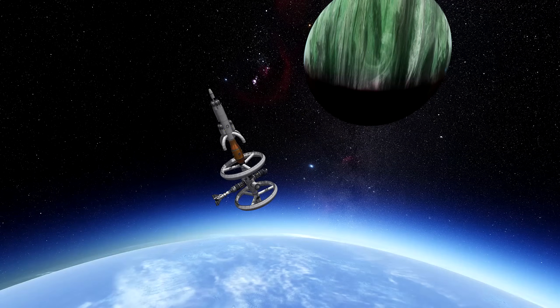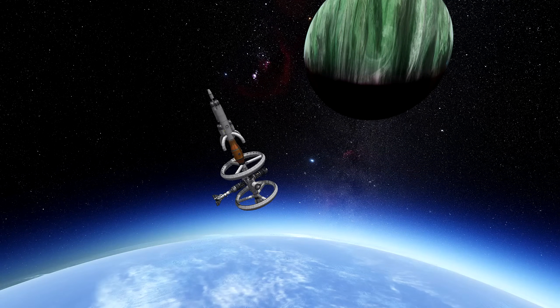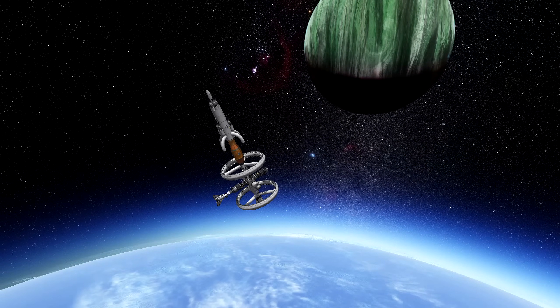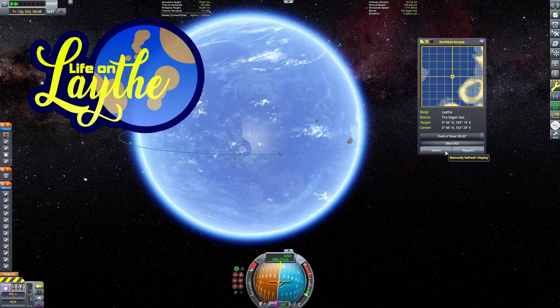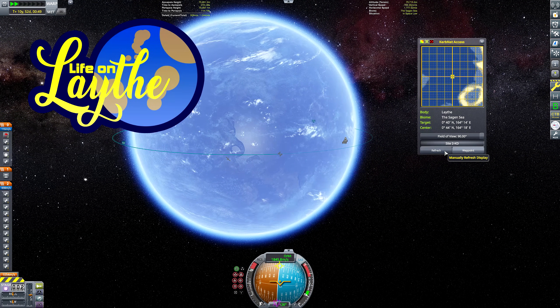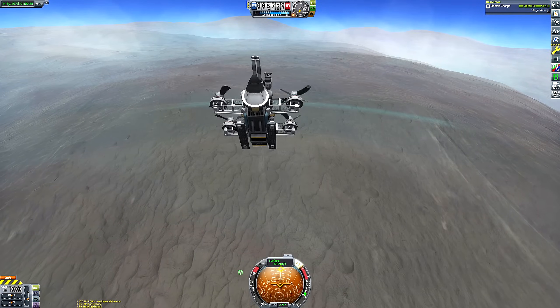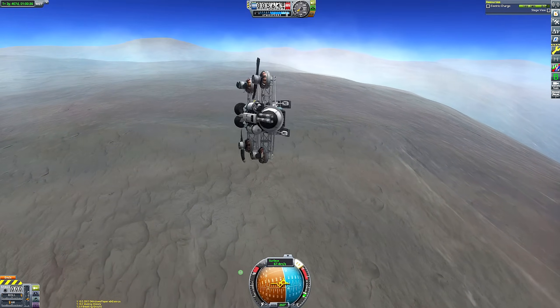Hello everyone. You join me floating peacefully in orbit aboard the Leith Base Camp space station, which serves as the orbital base of operations for the Life on Leith mission. What is the Life on Leith mission? It's trying to learn as much as we can about the very mysterious moon of Jool, Leith. Why does it have breathable oxygen? Why does it have liquid water? It's so far away from the sun, it doesn't really make any sense.